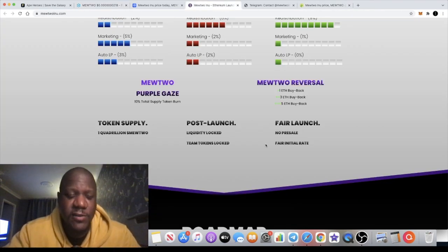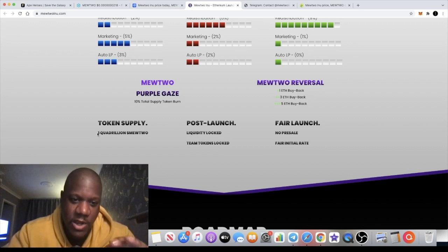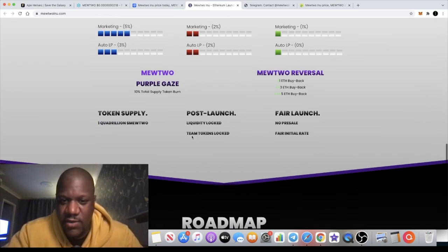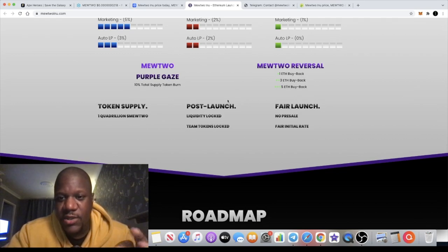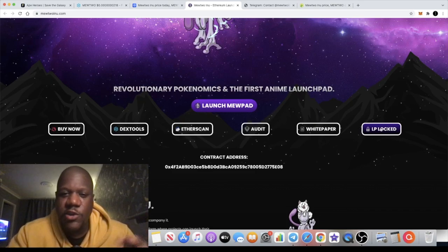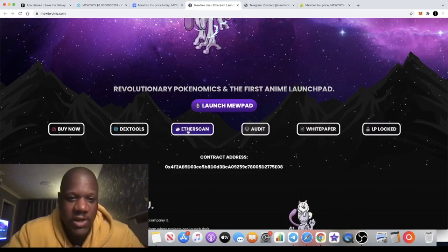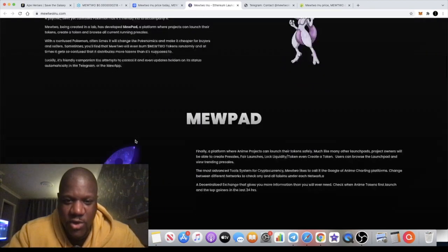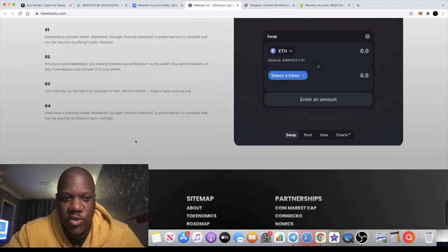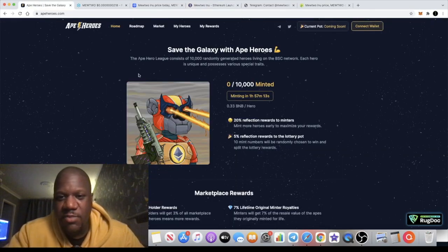Not financial advice — do your own research, and make sure you don't invest more than you can afford to lose. The token supply is one quadrillion. Liquidity is locked and there's a link you can click that takes you to Unicrypt. There's also a white paper and audit available.